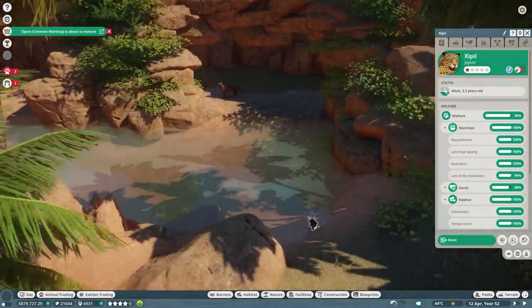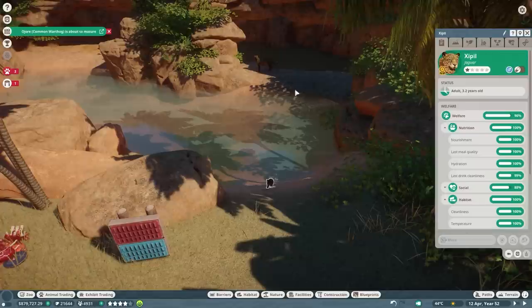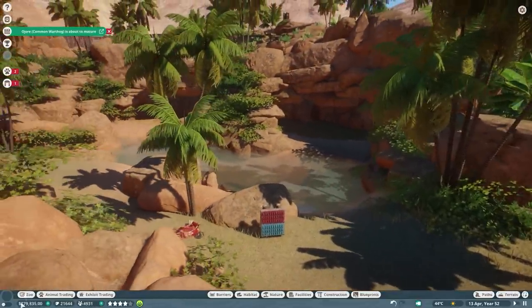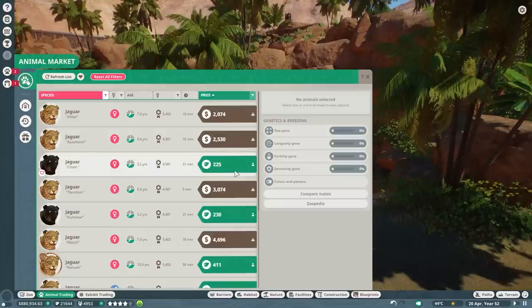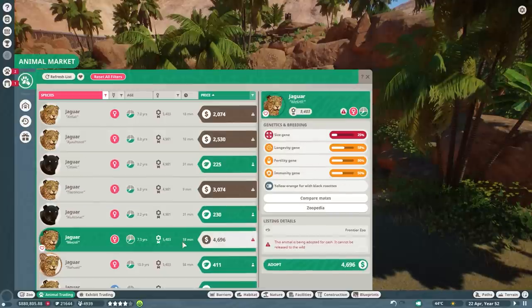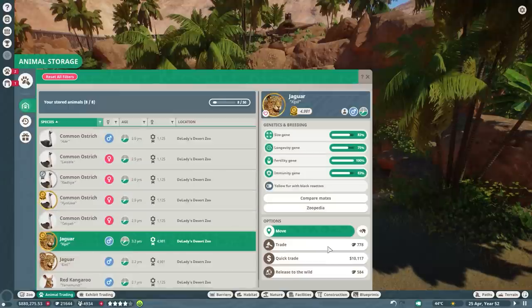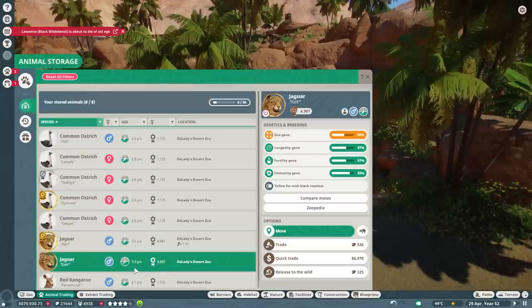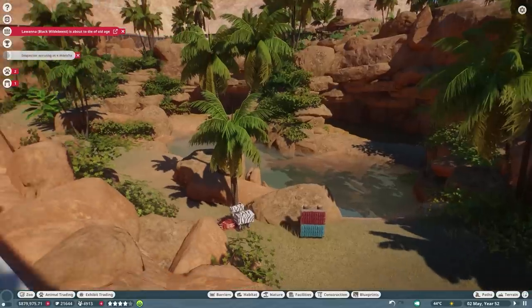Wait, did you just grow up? Okay, so I'm going to put you up in the trading center because those two just grew up. Let me check the animal trading center — what are they worth? This one's not fertile, and the other is about 400. I'll go for 500 on a golden status — actually let's make it 600. Trade. And I'll do this one for 500. Trade. Perfect.